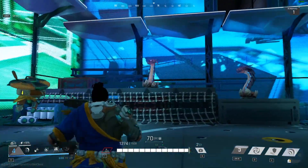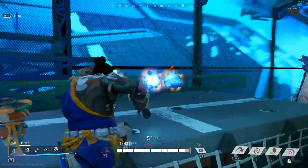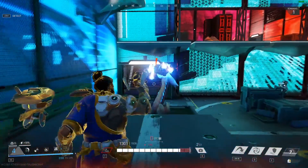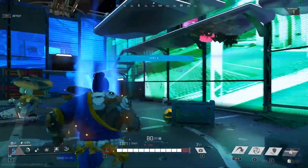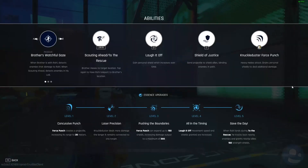I think that's pretty balanced actually. Oh he's almost dead — oh, I missed. Okay, linking to Brother now damages enemies and gives shields to allies, so that's the teleport upgrade.